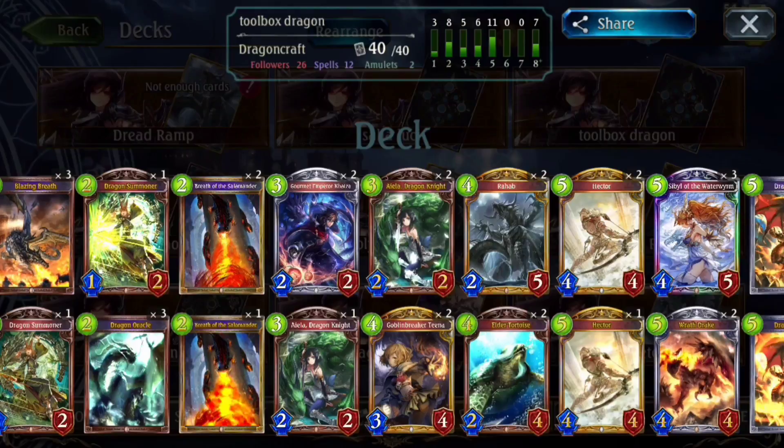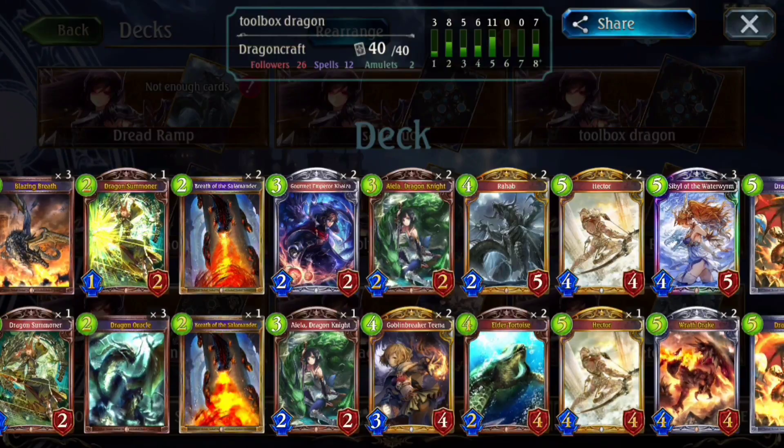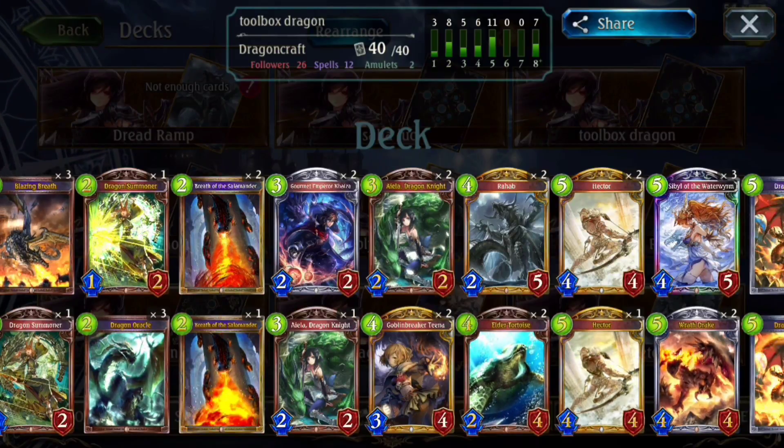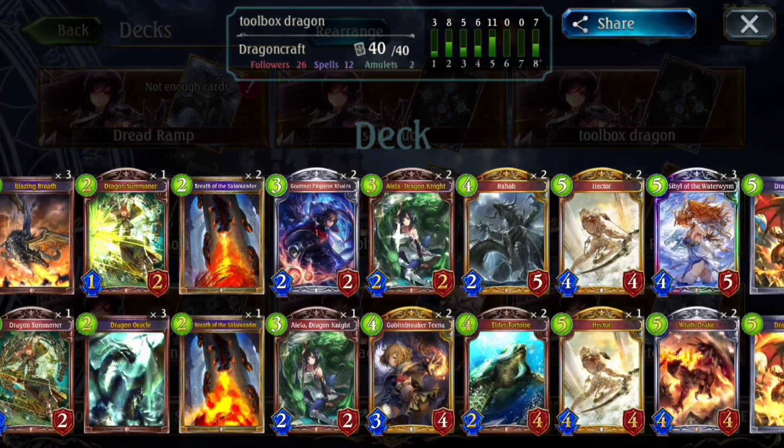Ordinarily, Breath of the Salamander does five to one target and two to everything else on the enhanced version. But with a carrot, you can modify that to seven to one target and two to everything else, or five to one target, four to a second target, then two to everything else. Being able to spread the damage out is usually enough to clear. Additionally, ramp Dragon is primarily a slow deck — the earliest you can get to 10 mana without ramping is turn six, and by turn six aggro usually has you dead to rights.